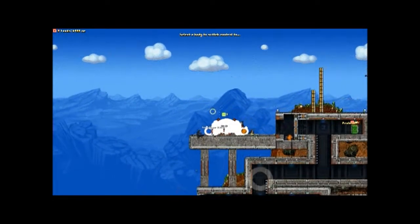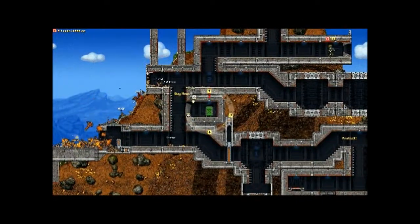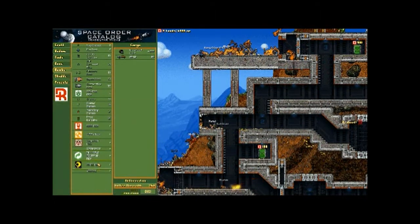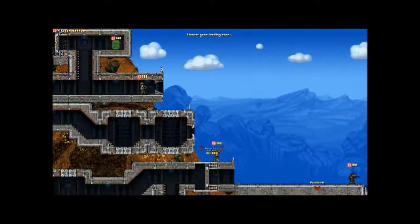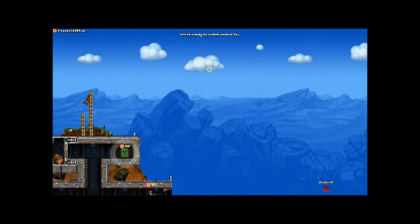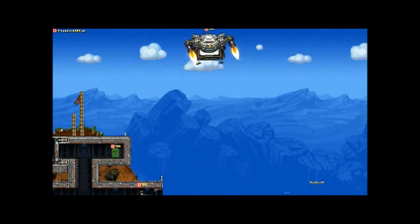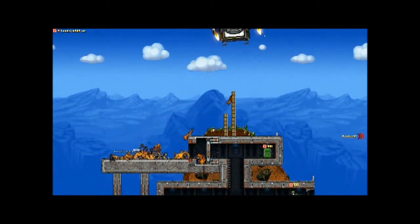I'm doing this on the hardest difficulty to display the game as much as I can. I'm not going to use the heavy sniper. You know how I said this is all done in mods? I'm going to give this guy a nuke — when he dies he'll drop it, causing it to detonate. If he's near an enemy, he'll cause a whole bunch of pain. I'll use momentum to drop the guy.